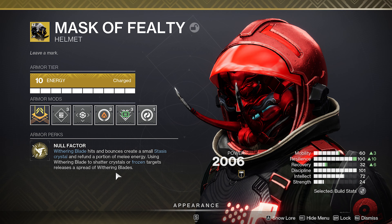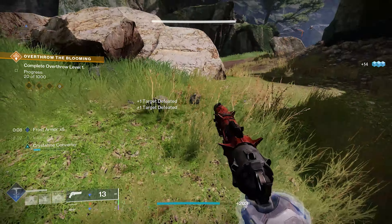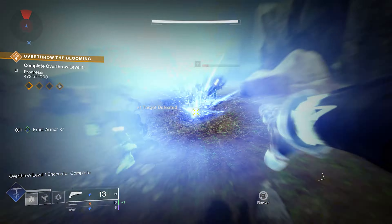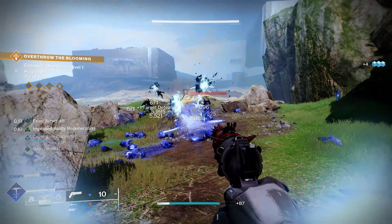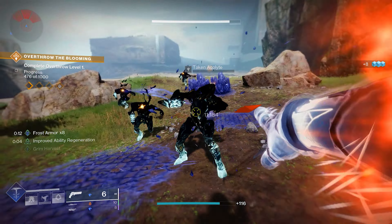Mask of Fealty: Withering Blade hits and bounces create small stasis crystals and refund a portion of the melee energy. Using Withering Blade to shatter crystals or frozen targets releases a spread of Withering Blades. I just want to say — when you destroy or hit a target with the Withering Blade, that part is actually bugged at the moment, but it's still extremely fun and useful. You'll see just being able to have them fan-fire by hitting the crystal, releasing extra Withering Blades — all the bounces create little stasis crystals left, right, and center.